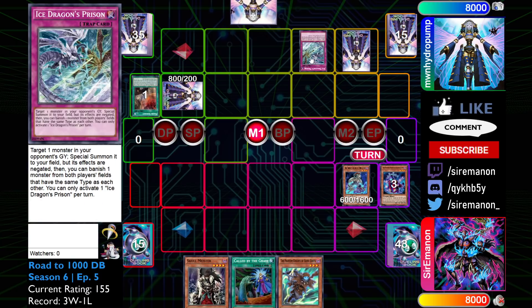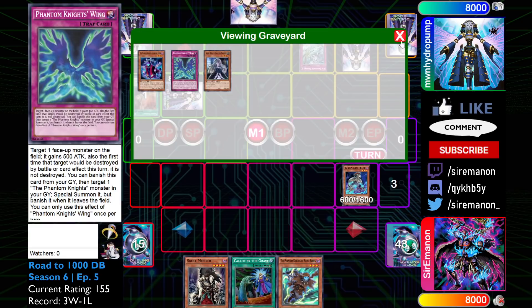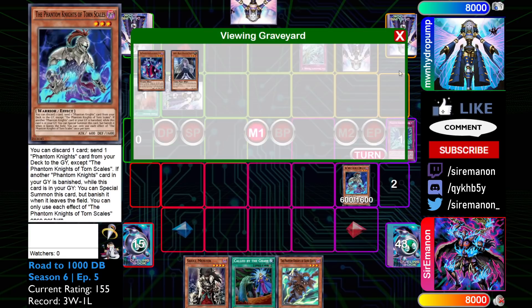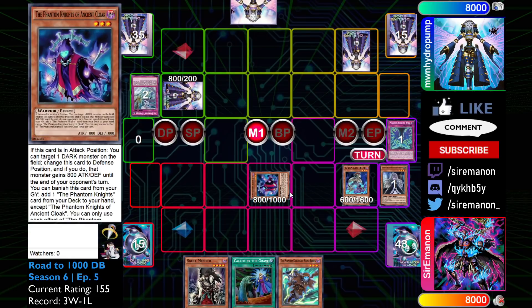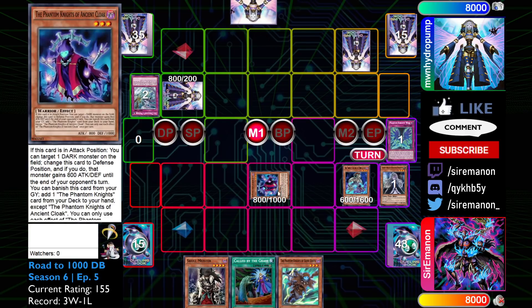But I went ahead with the Cloak because I thought it provided more immediate value in the event my opponent tried to stop this play. My opponent, in this window, is going to actually use Ice Dragon's Prison targeting the Cloak. Here's where it's really fortunate that we pitched the Wings — because we can actually chain in response, since it's a trap effect, to the Ice Dragon's Prison, to actually go and revive the Cloak that he targeted. So not only is my opponent not going to get any value off of this, but I get my monsters back on the board, which is really really good. This card is super strong against Phantom Knights if timed well.